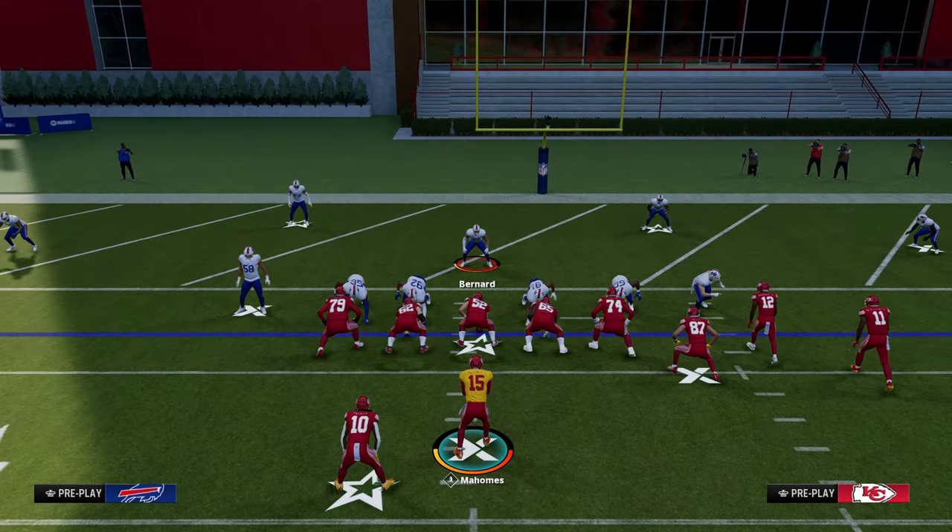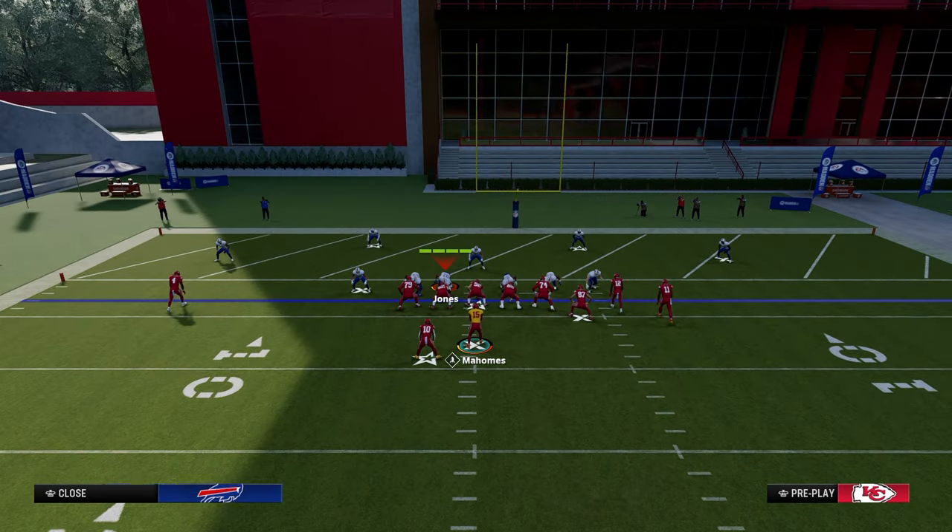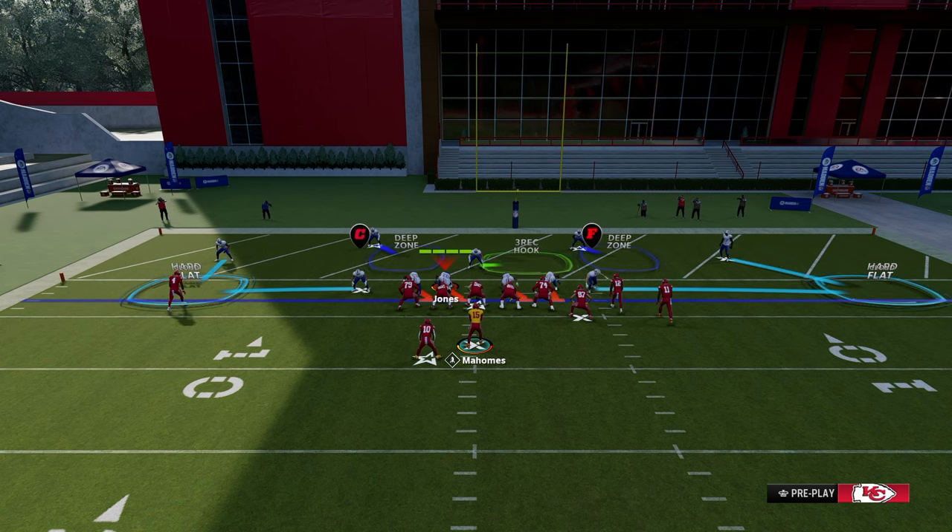We're going to set up a standard red zone defense. Typically it'll be hard flats, and then they may put some clouds out here on the right side. From there it could be quarters, it could be yellow zones — we'll go over that.